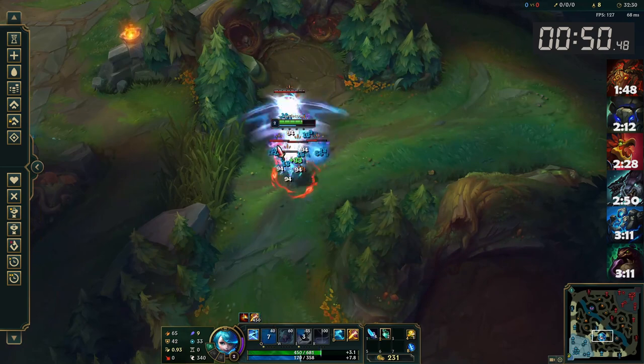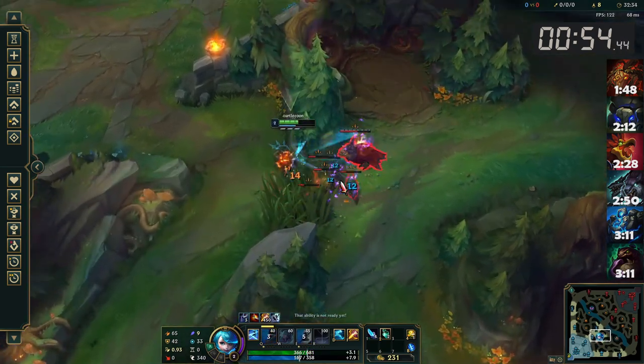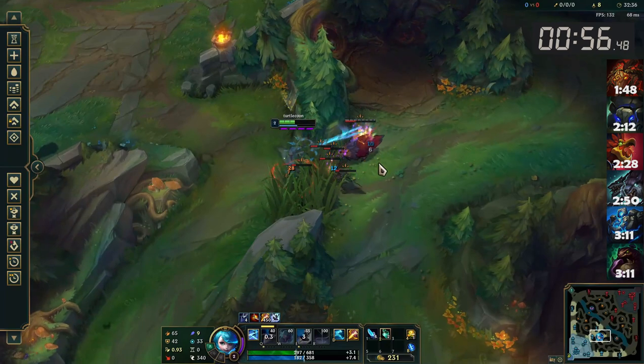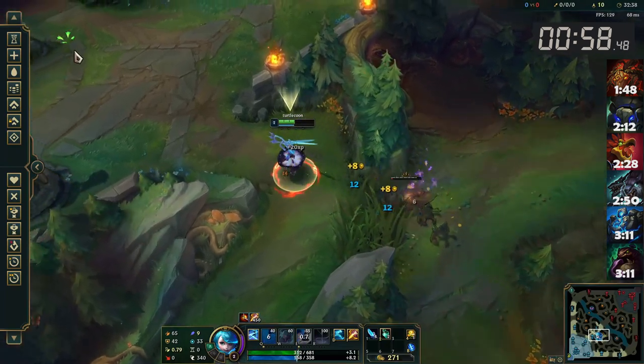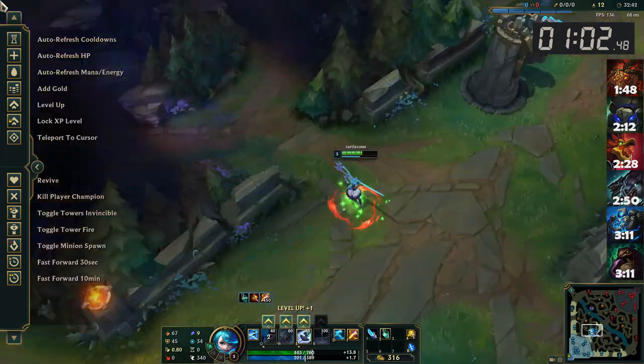E into Raptors, and auto-attack each one separately, using your Q once you have 3-4 snippy stacks. You only need one auto-attack on each little Raptor, and then you can focus the big one down before finishing the camp with a second Q.